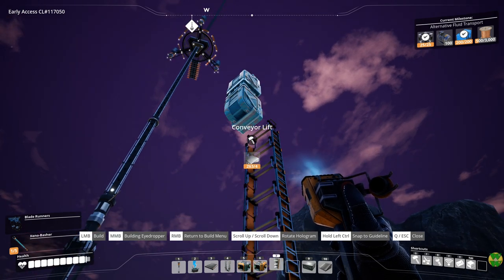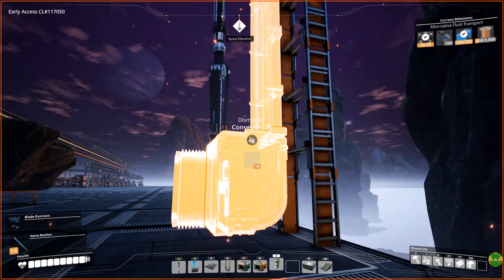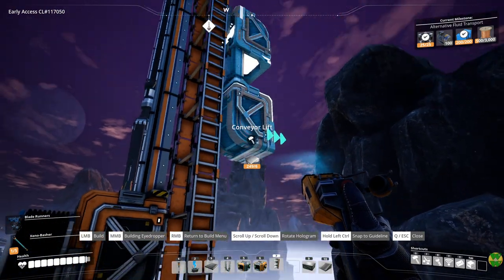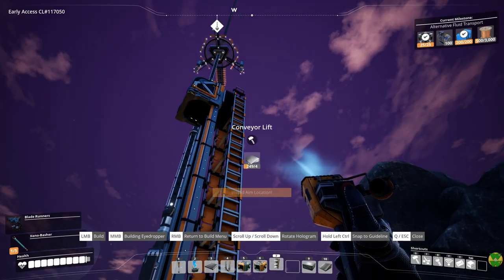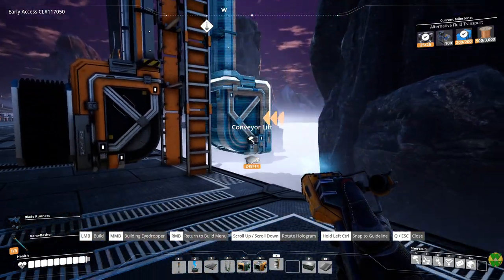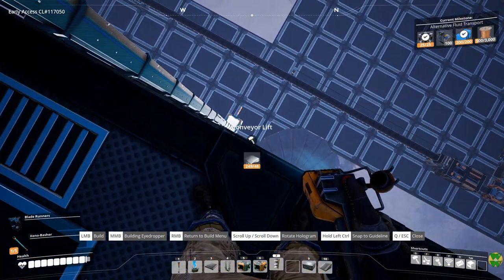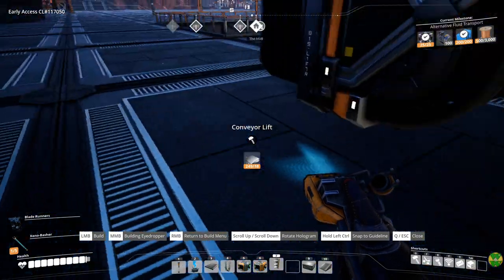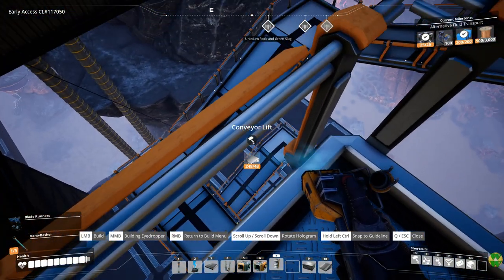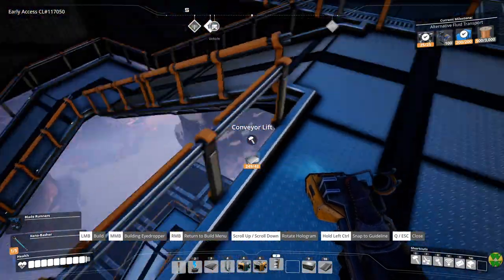Then if I take level seven and just bring it down like this — down there someplace — I want to have the next one coming up behind it somehow. Or they need to come up side by side; that might be the better option. Let's bring them up side by side. If we bring them up side by side they can make this turn where the power pole is — they'll actually go above the power pole so it won't matter — and then go up onto this thing up here. I think this is better, bringing them up side by side.